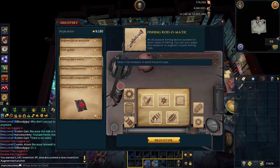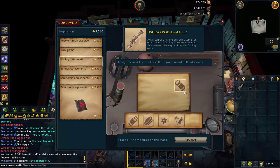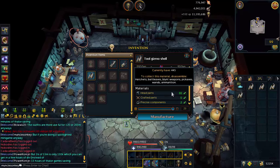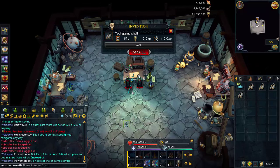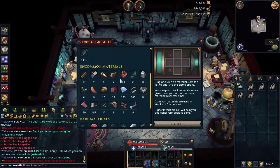The rod-o-matic is what we'll be using to make fishing not only faster, but also very inexpensive invention XP. Now that we've discovered the blueprint to make tool gizmo shells, make some of them and you're also going to need sharp components. We'll use these to get the two really beneficial skilling perks that you want to put into all of your augmented hatchets and fishing rods.